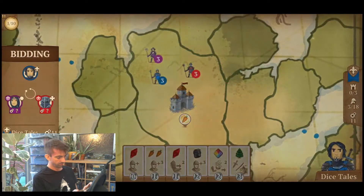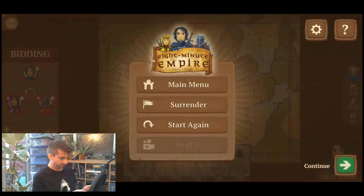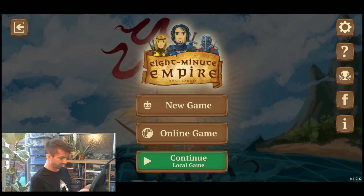Let's get some music up. I must have turned the music off in settings — let me get that back. Music, sound effects. Is that going to be loud enough without drowning me out? And ooh, colourblind mode — I've not seen that. There are a couple of things to investigate.